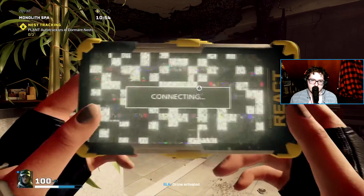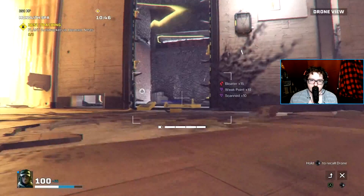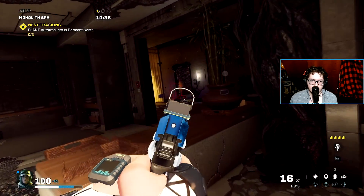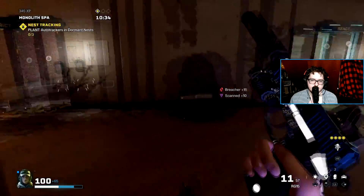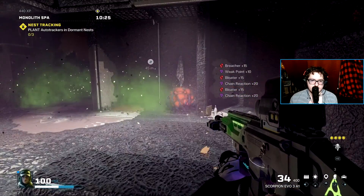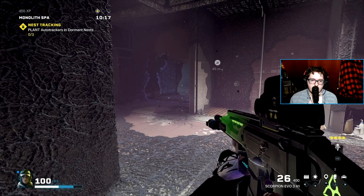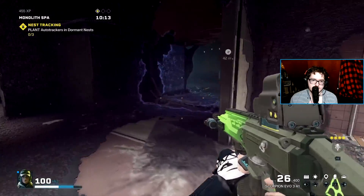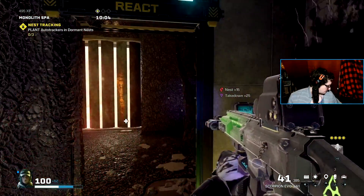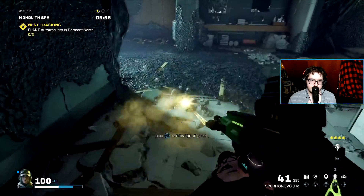When enemies are active and agitated, they'll have an orange glow on them and will be running around the map looking for you. That heartbeat-like sound is the sound of an agitated preacher — it's because we already killed one, so this is another agitated nest, and that's why sprawl is all over here.